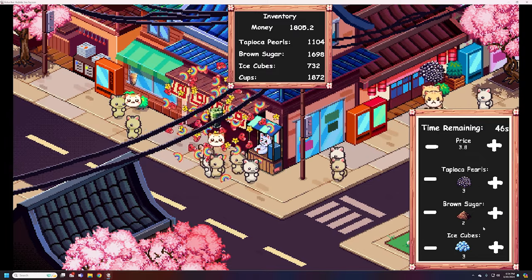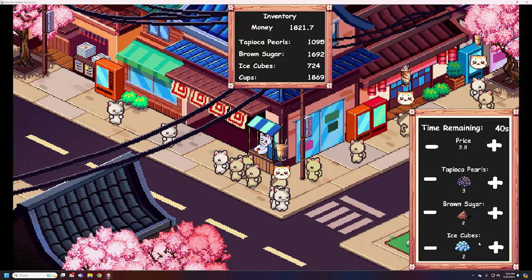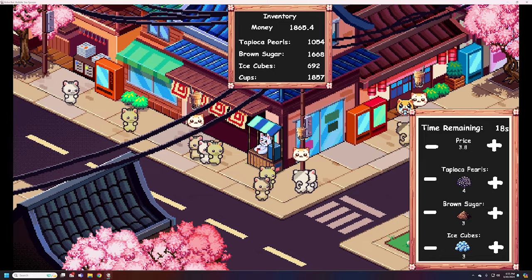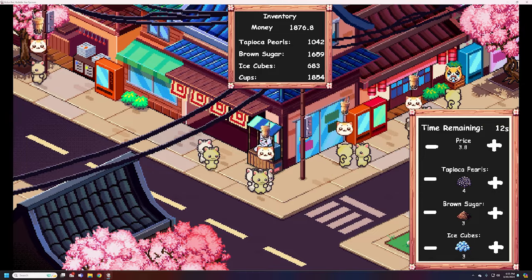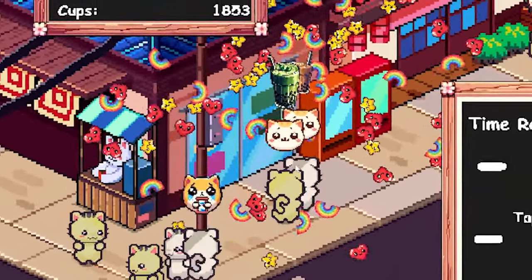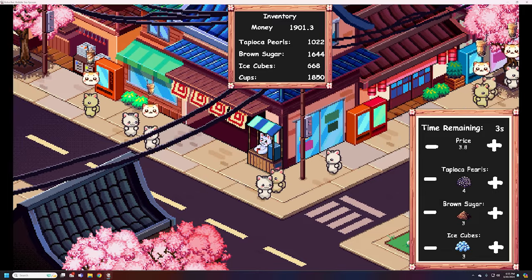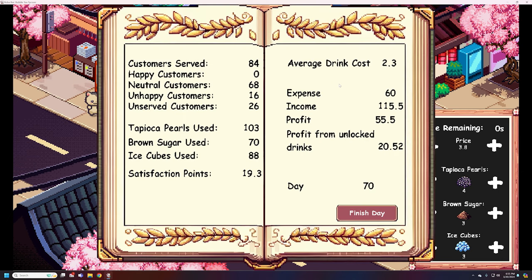I added more tapioca, I reduced my ice cubes, and now everyone's neutral. Let's try reducing the ice cubes one more time. Nope — they're not happy, so I'm going to keep it as is. Also, as an aside, this is our regular drink when you see these cats have a smiley face above them. However, when you get the big explosion like this, that is one of the specialty drinks — that's how you know you are getting bonus money from the sale. So it's always good to be aware of how much money is going into your rentals and how much is going into the drink cost.